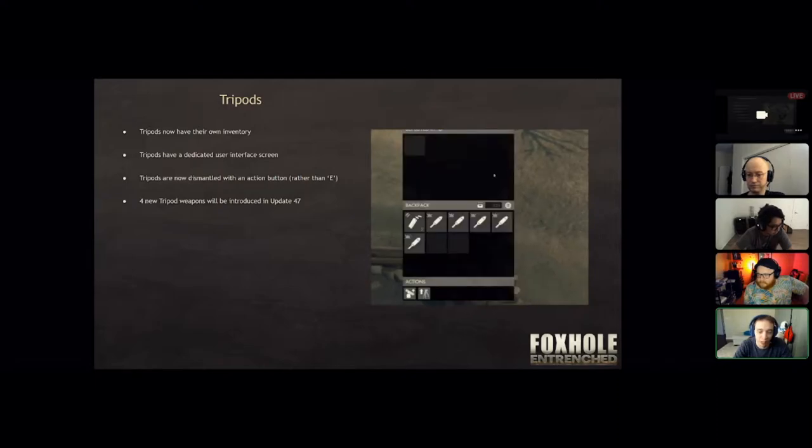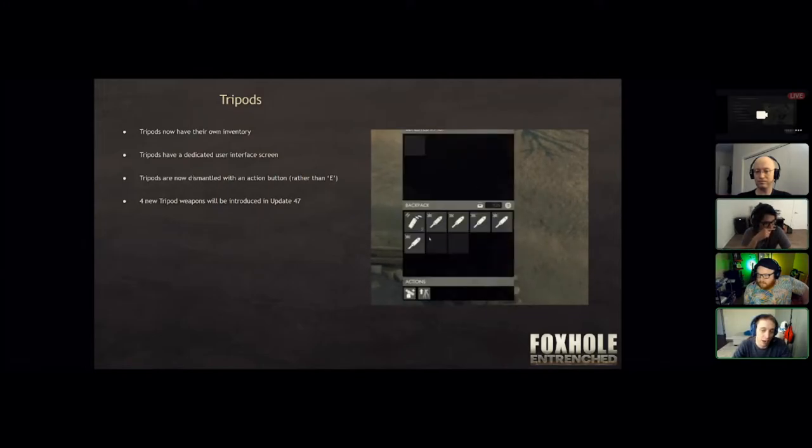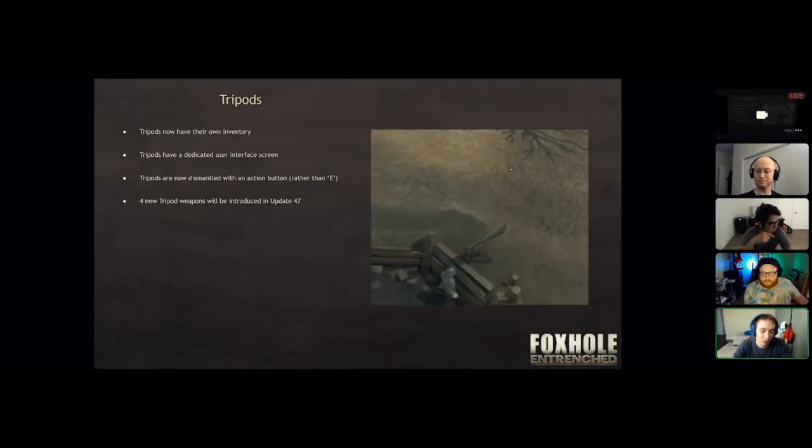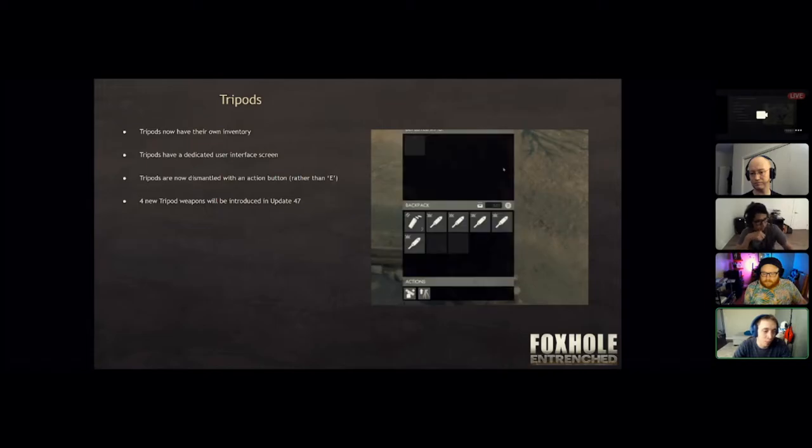The big change everybody has been asking for is fixing that press-E-to-dismantle problem — everybody makes the mistake of walking up to a tripod and pressing E to dismantle it. But the bigger change we really wanted to address is that tripods tended to be operated by a single user. We noticed players were even bringing their own tripod and running back to bring the weapon forward, largely because you had to have the ammo in your inventory to use it. So if you set up the weapon and then died, the next player would have to rifle through bodies to find your ammo. We want tripods to be more of a communal weapon — somebody sets them up and multiple people can use them — so we gave them an inventory where you can place the ammo.